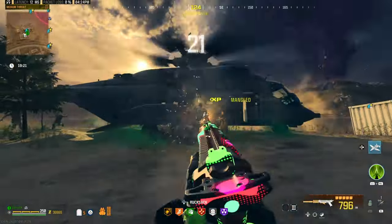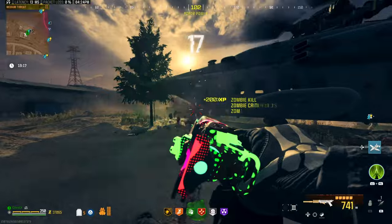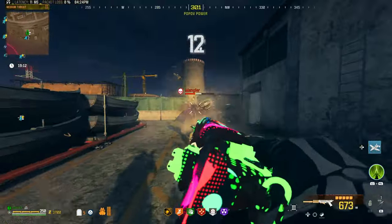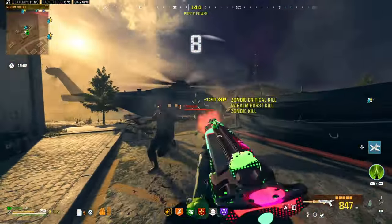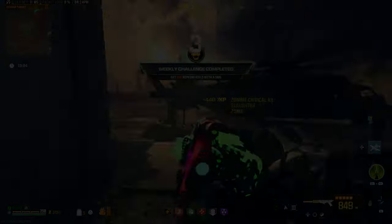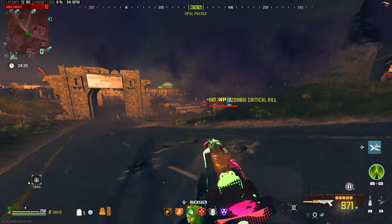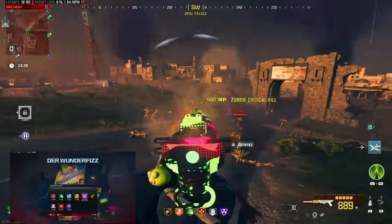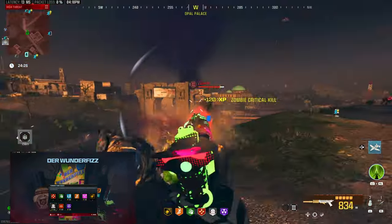You can unlock it by unlocking the battle pass, or you can find it if someone drops it for you. I added the loadout at the end of the video, but first let's go ahead and see how it does in Tier 3 zombies. The loadout I have for you guys has a lot of recoil, but that does not matter in zombies — the first thing I would do is get Deadshot Daiquiri and also the rest of the Colas.